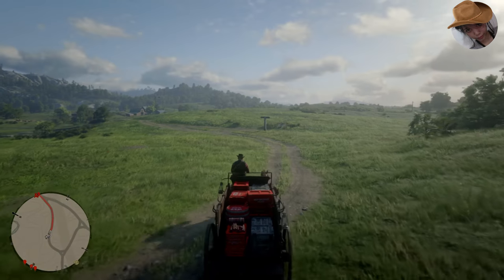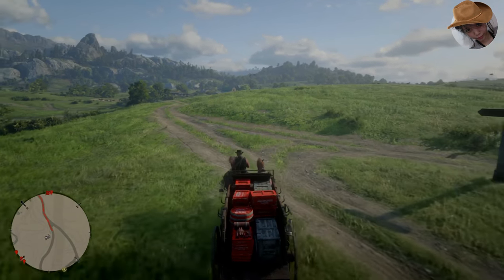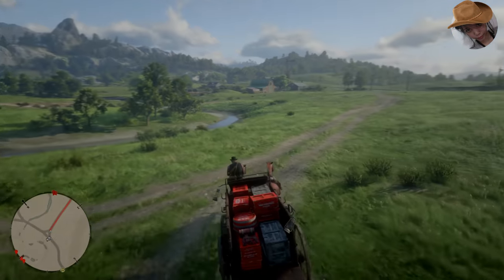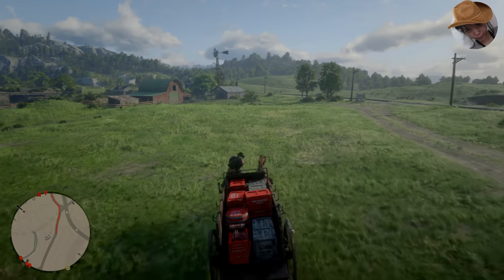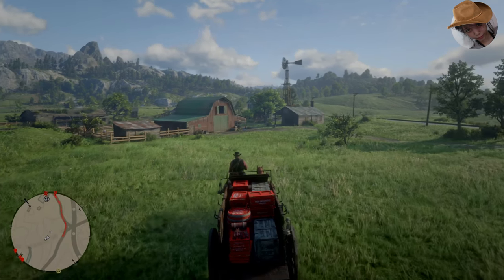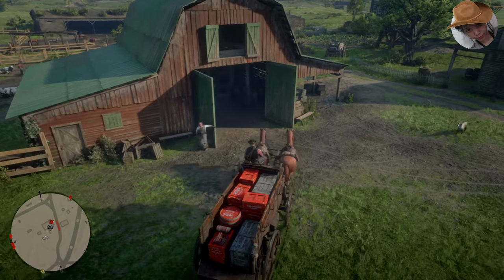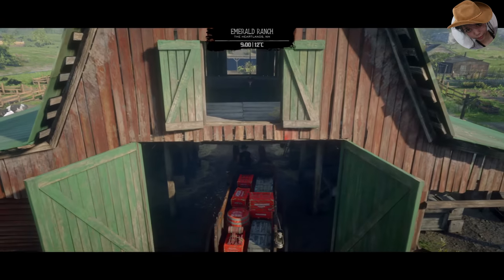I can see the Emerald Ranch — that's the remarkable windmill. And look at the view — I can see the Grizzlies from here, the Ambarino. We're so close now. I can see the gate, the barn. We gotta slow down since we're close now. Be careful not to hit some rabbits. Let's hope that it won't explode. Hello dog — hello there, don't come near. It's 9am.